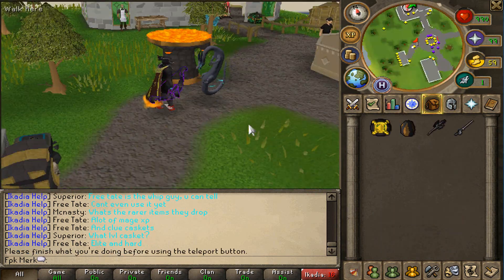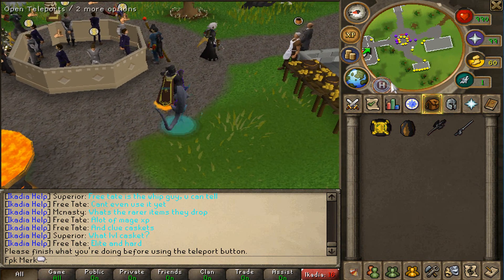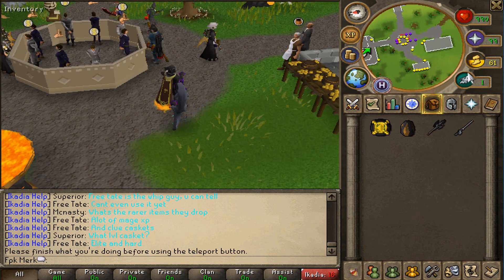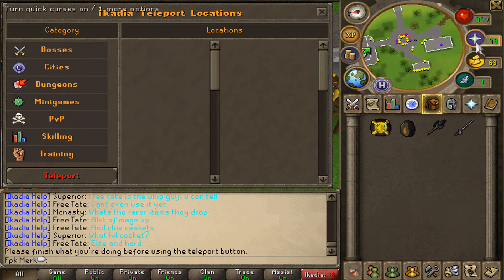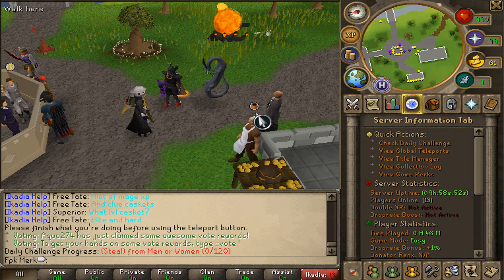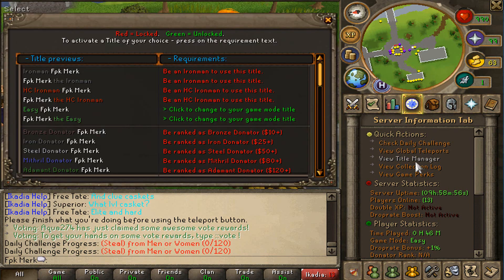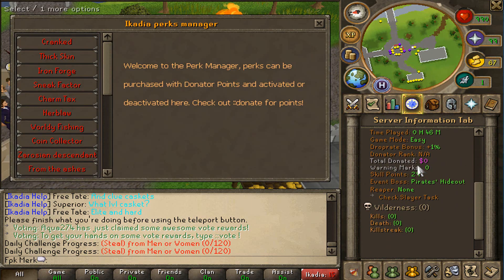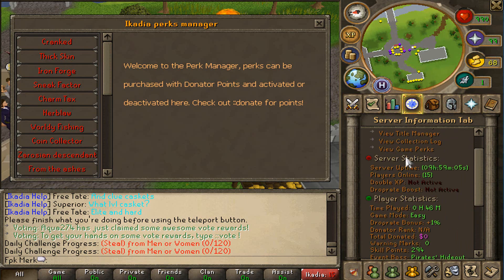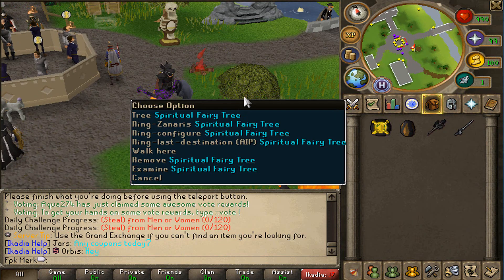You can also open up the teleporting interface by clicking the 'H' button near the minimap. From the guest tab you can check out daily challenges, global teleports, the titles manager, collection logs, game perks, and players online — much more. That is super dope.